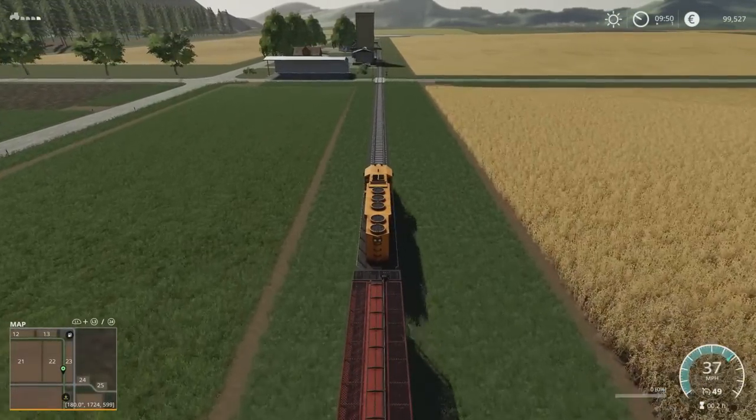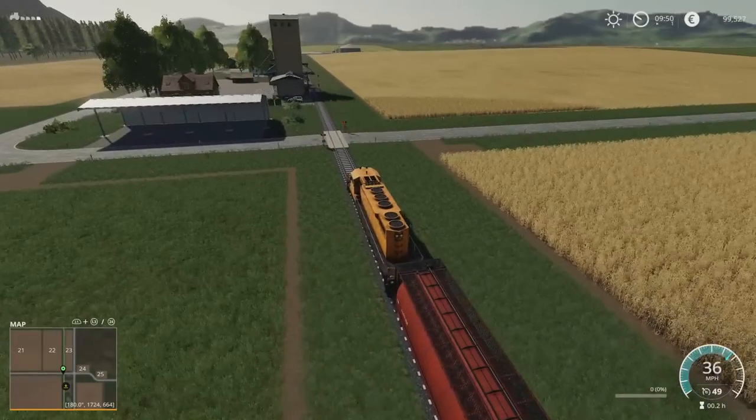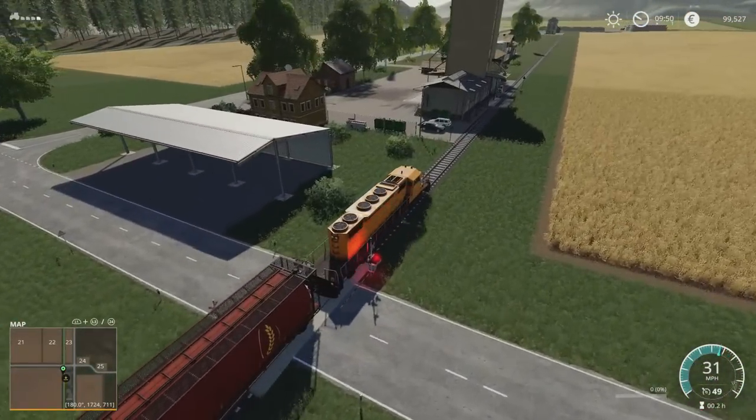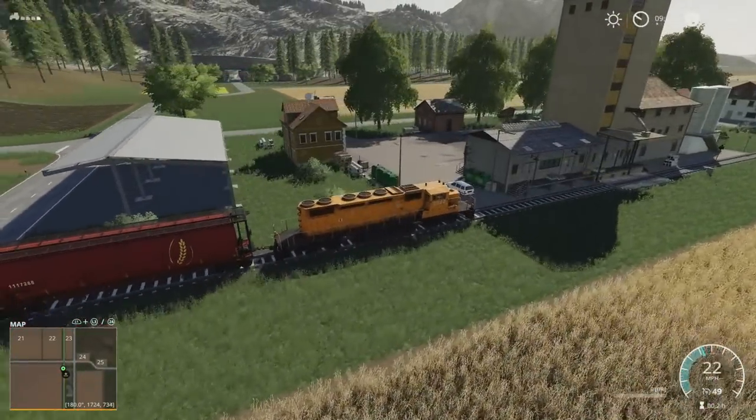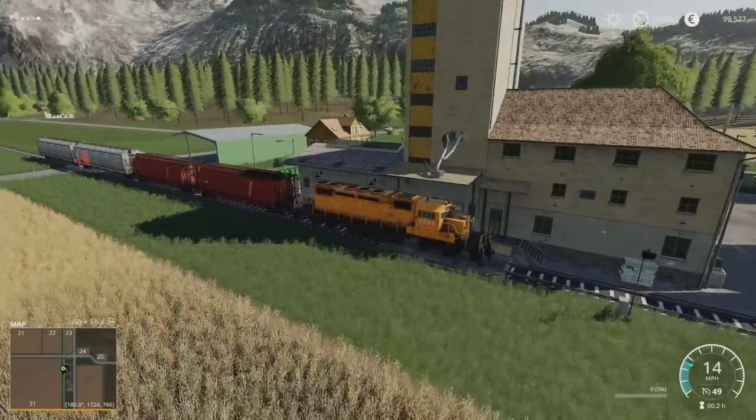Next up we have the railroad silo east. There are two silos on this map — east and west. These aren't sell points, they are silos. Each one holds 200,000 litres of your main crop types, and also potato, sugar beet, and sugar cane.